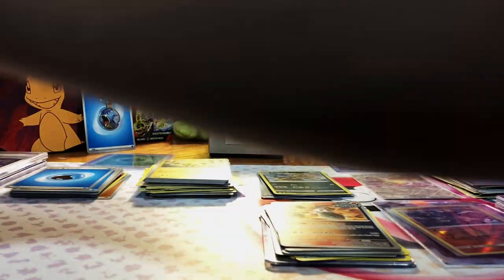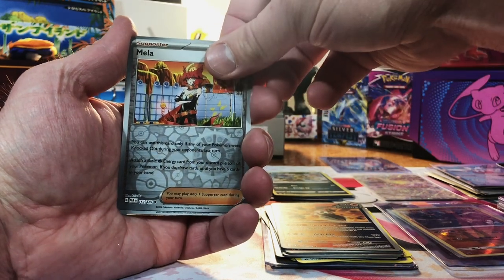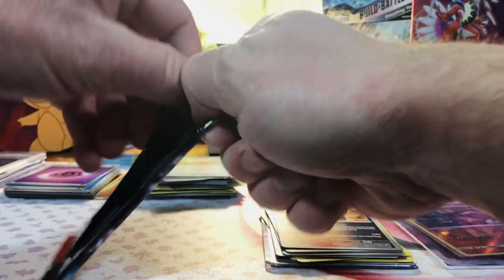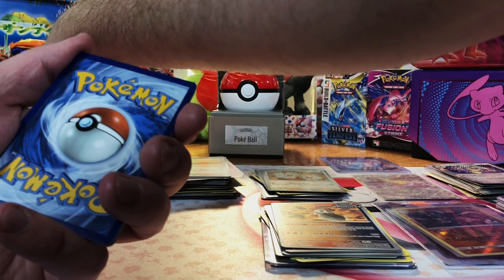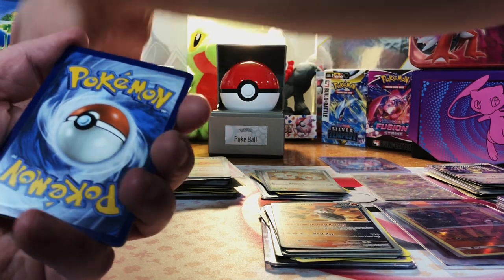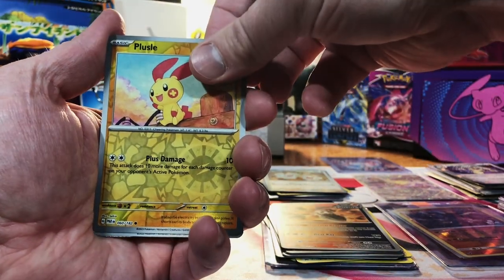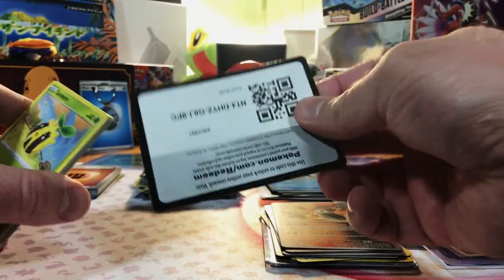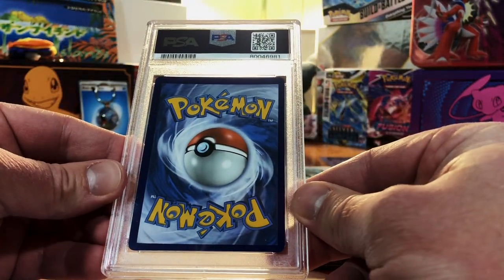Let's get into our packs — starting with Paradox Rift. We got Mela, but no special. Iron Valiant? Nope, Age of Slash. Second pack of Paradox: a Palossand and Don Dozo, but no special and Iron Maul. When you buy really high-priced boxes, don't get fooled by the packs inside — the raw cards are what give you the value. Crown Zenith: Galarian Perserker, but nope.